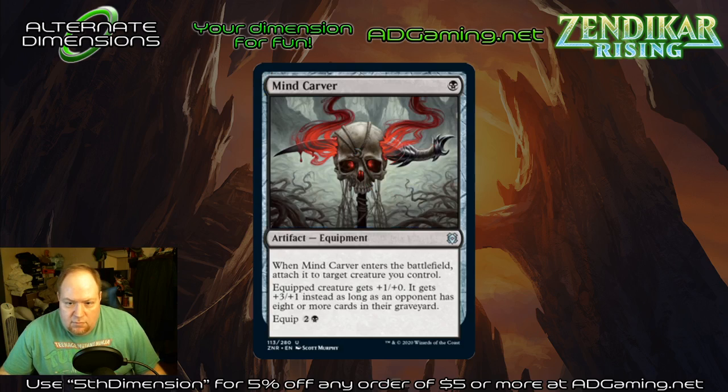Minecarver — one black equipment. It ETBs attached to a creature you control. Equipped creature gets plus-one plus-zero, or plus-three plus-one instead if an opponent has eight or more cards in the graveyard. Equip cost two and a black. So this is the rogue piece of equipment. The auto-equip is fantastic — I like all these equipments because of that. I like that it gives two different bonuses: bonus A otherwise, or bonus B if you've triggered that. That's fantastic. I may try a few of these in the rogue build. Another badass art by the way. Even though it doesn't actually trigger off a rogue, the second ability is one that rogue players will recognize.